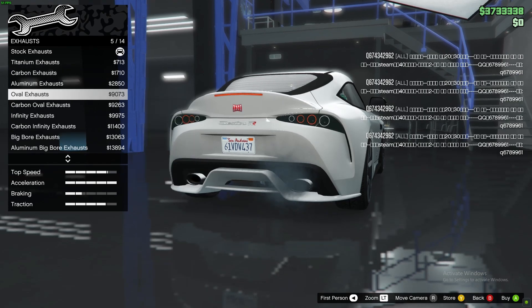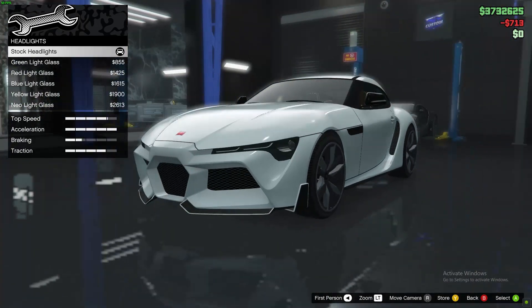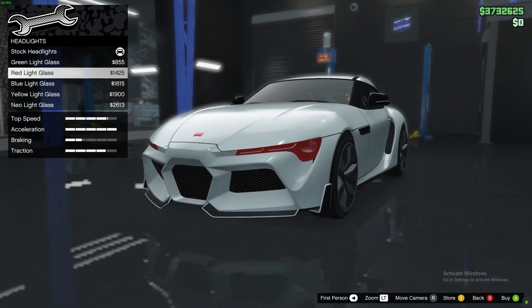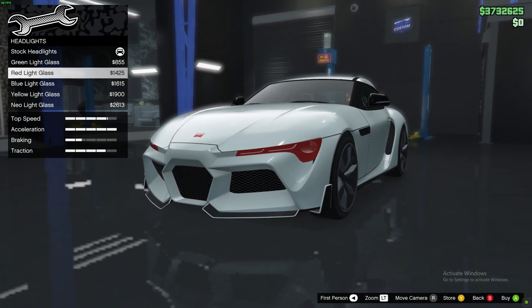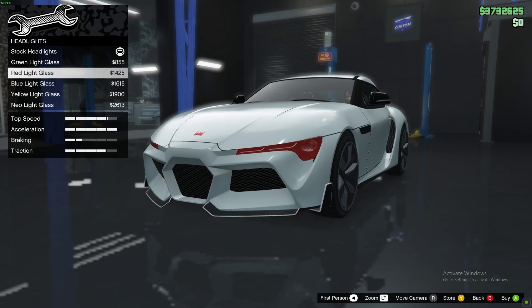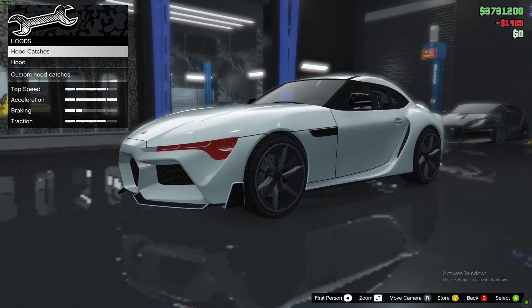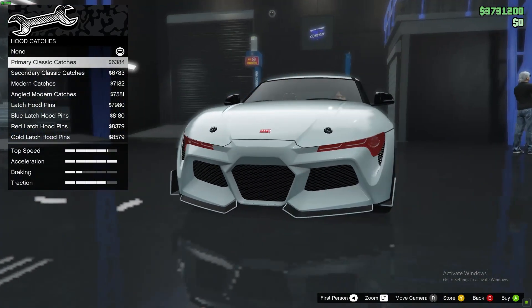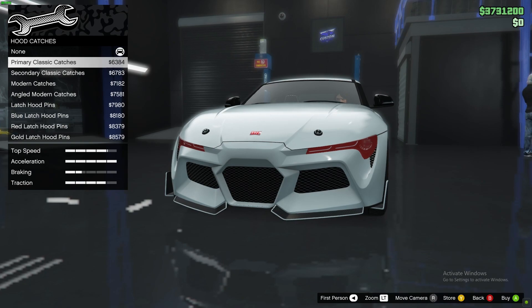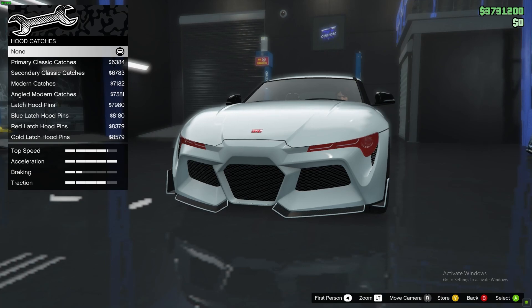Exhaust — oh, titanium, starting off great. We're going to stick with the titanium quad exhaust, it looks amazing. Headlights — okay, that's a bit weird with red. We can go with a little bit of red. I'll try red first, but I'll change it if it looks ugly. I want to make this car look sporty and like it's been in the shop, but also as stock as possible — like something I would drive in real life.